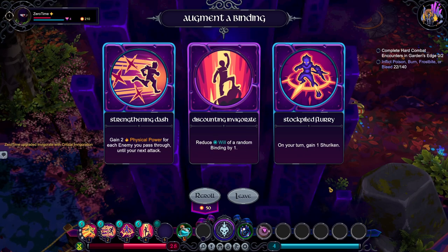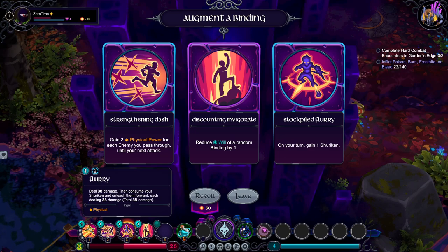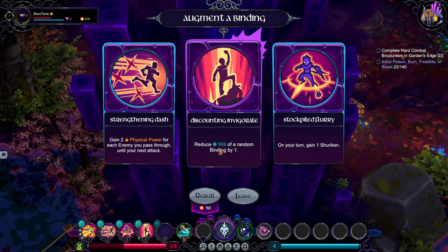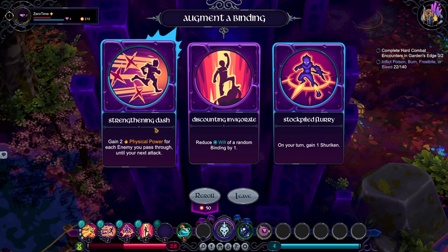Strengthening dash: gain 2 physical power for each enemy you pass through. Reduce will for a random binding. On your turn, gain 2 shuriken. On your turn — let's actually get this, so it's on to your next attack.